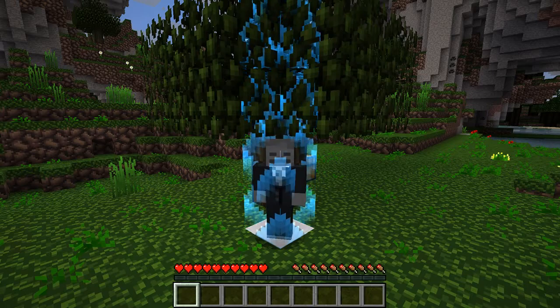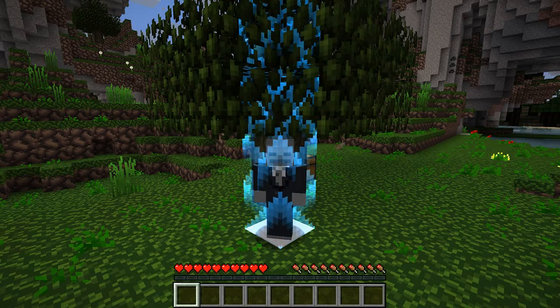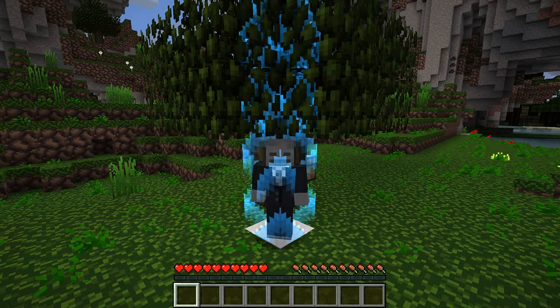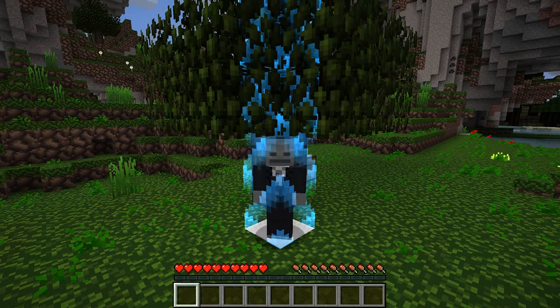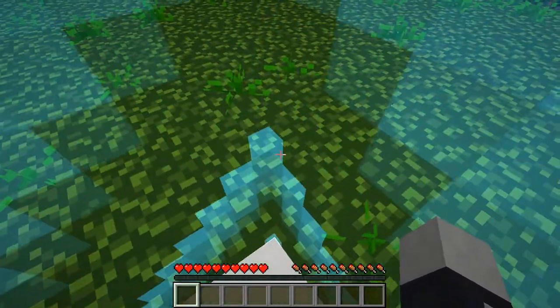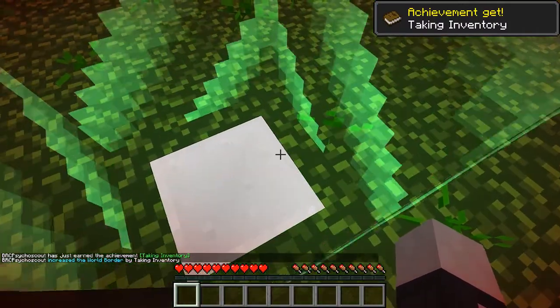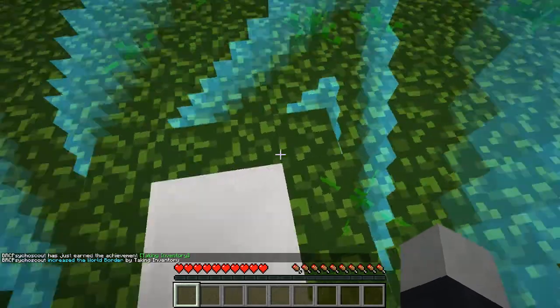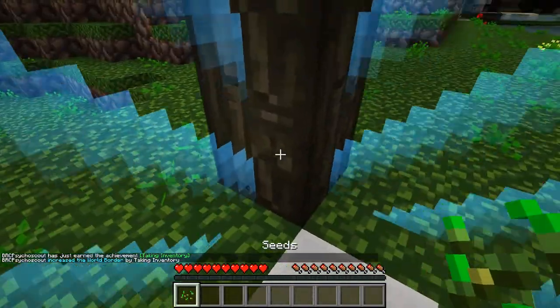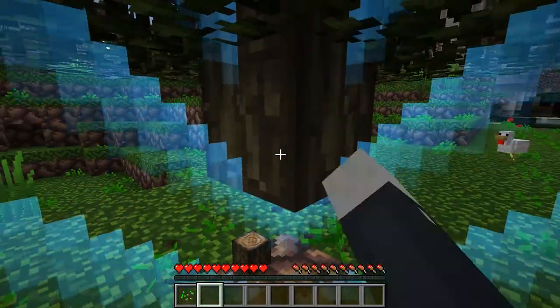Welcome to Captive Minecraft survival series. Every time you complete an achievement the borders grow half a block and you have to survive with the materials around you. You can mine down and stuff like that. Opening my inventory will do the first one - there we go, you can see it growing right now. Next achievement should be getting wood.